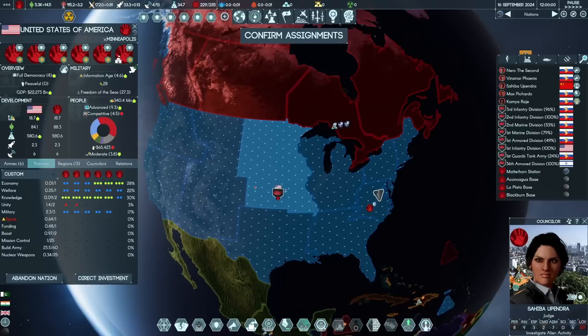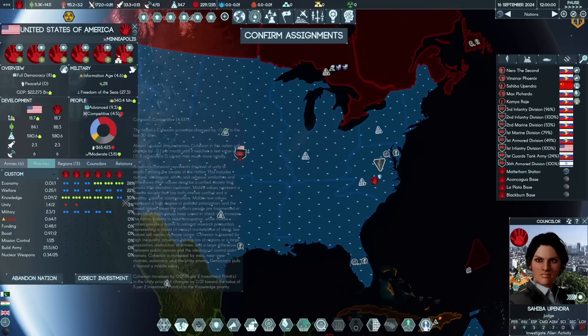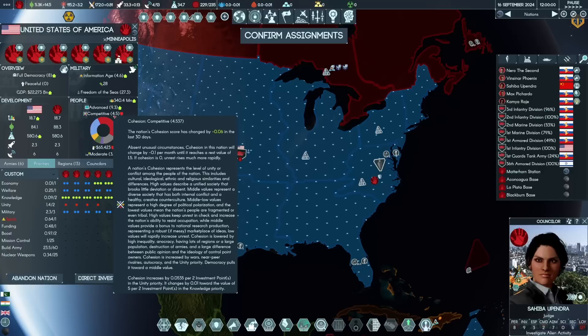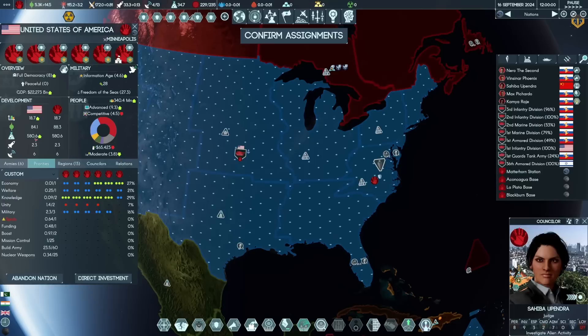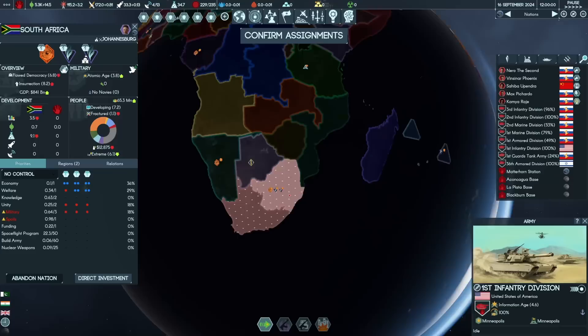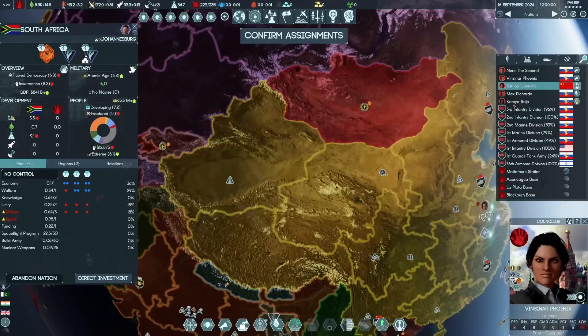Our boost income is up. Money income has gone from $300 a month to $440 a month through ore consolidation and improving the economy. The United States is also on the up, although we're no longer super popular because we're not using unity to push cohesion up. We might increase unity spending to about 7%. Democracy value is increasing — we are now full democracy in the United States, which means science income continues to increase. Once we bring the armies home, investment points will also increase.